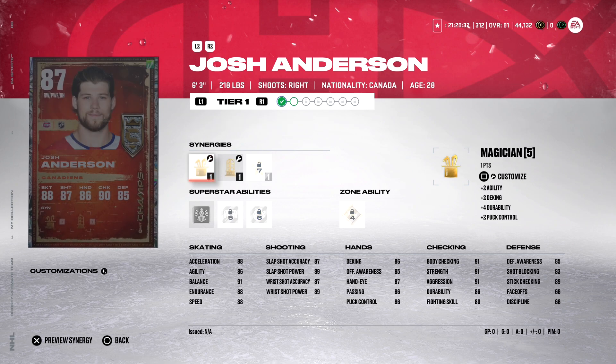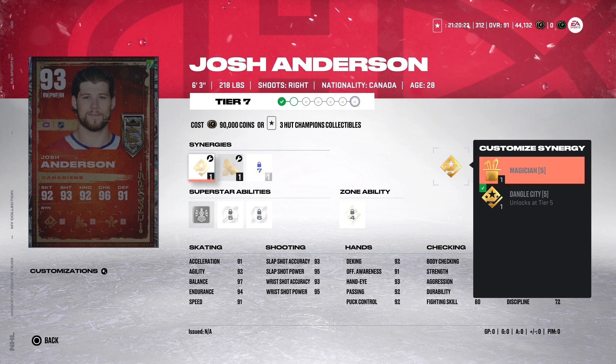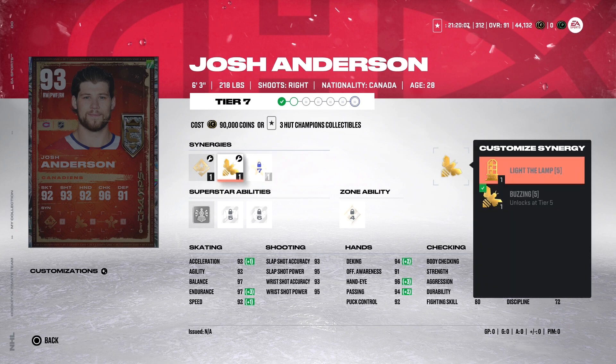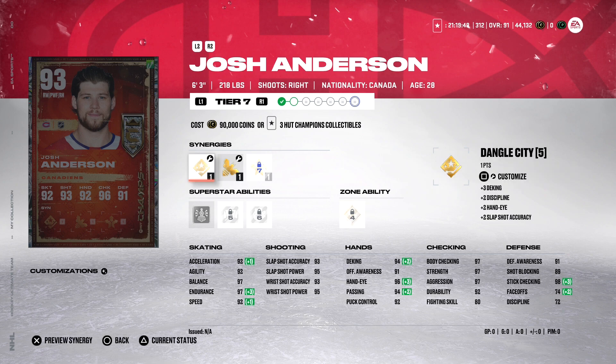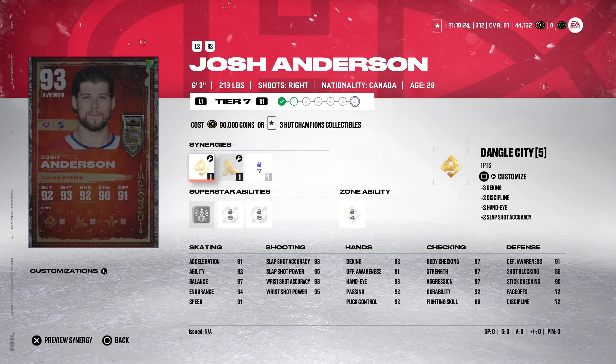Josh Anderson is 6'3", 218 pounds, right-handed forward — might be worth it for that reason alone. He's got Magician and Dangle City, Light the Lamp and Buzzing, Distributor — double skate synergy but only plus-one on acceleration and speed. Abilities: Unstoppable Force, Close Quarters, No Contest, zone ability Truculence. As a power forward, checking and defense look great. Acceleration and speed could be higher, but 6'3", 218 with 92s — pretty solid. Would I use HUT Champion collectibles for this card? I'd say no.